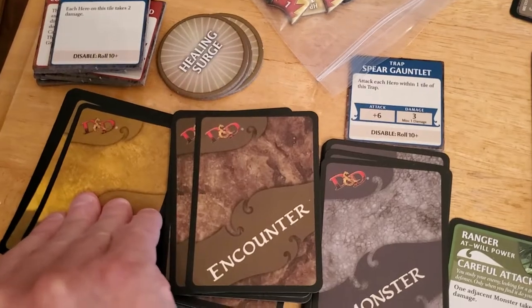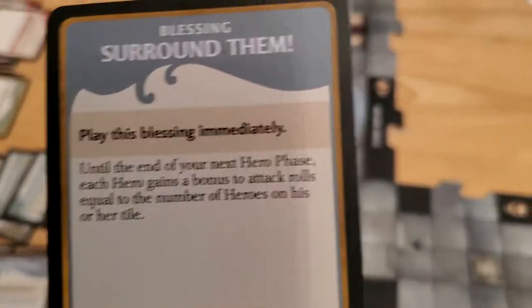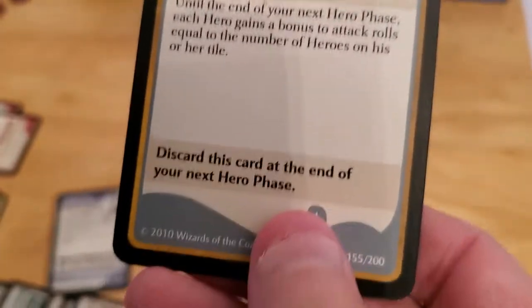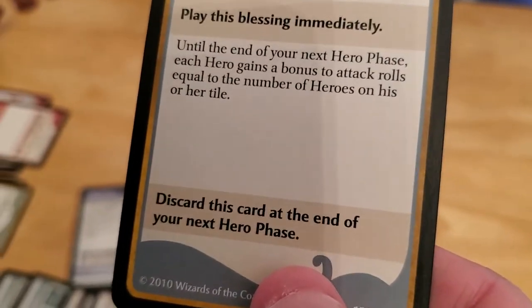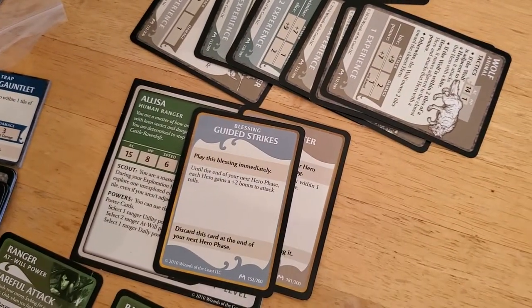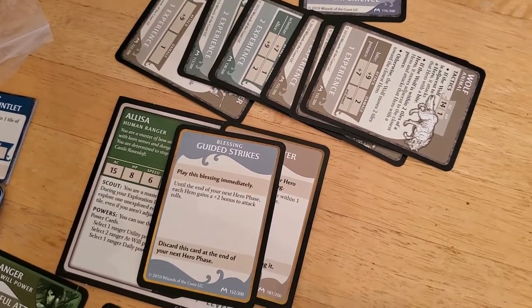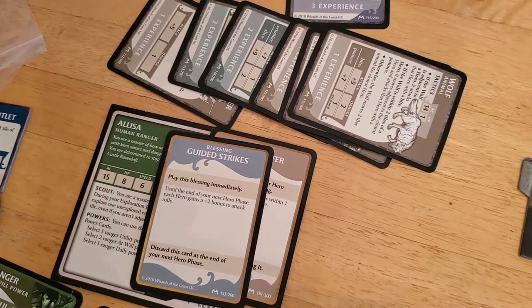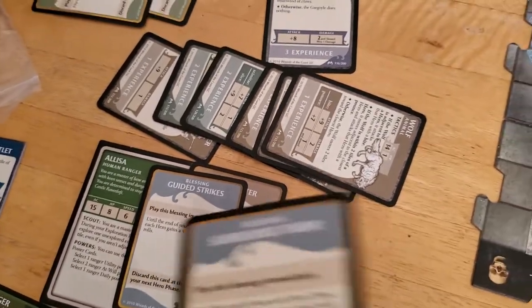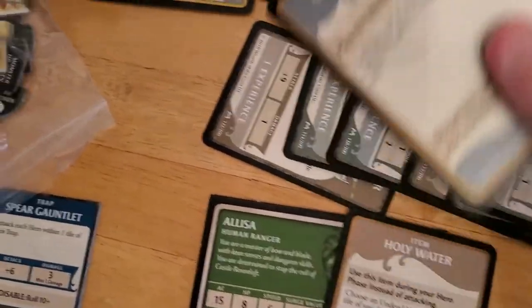Let's see what we get. It's a blessing — "Surround Them" — play it immediately, discard it at the end of our next hero phase. I'm just now remembering that I got that guided strikes, which gets discarded at the end of this phase. So let me actually just get rid of it now, because I can't use it anymore.